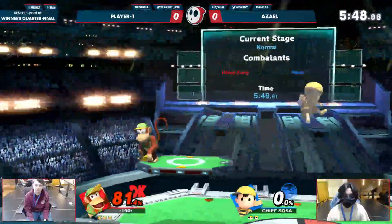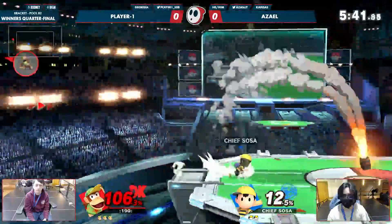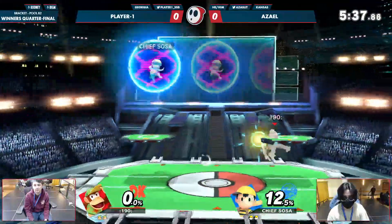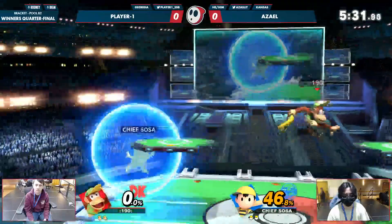Leaning back into some of that FGC stuff — one-on-one rock paper scissors. Azael just stared danger right in the eye, right into the banana peel F-smash. Clean stuff from Player One. Azael stared into the abyss and it stared back — gave him a monkey fist.